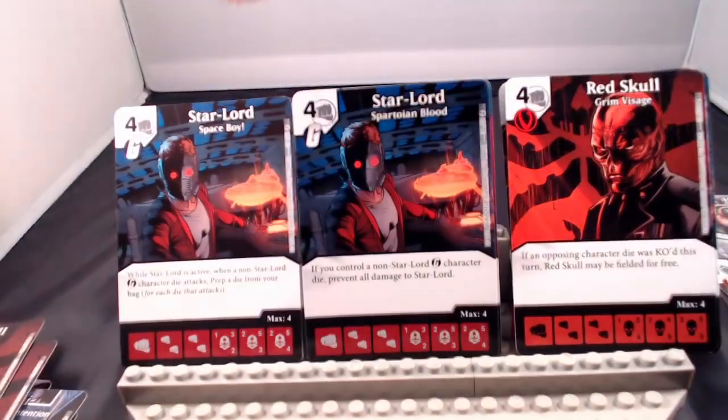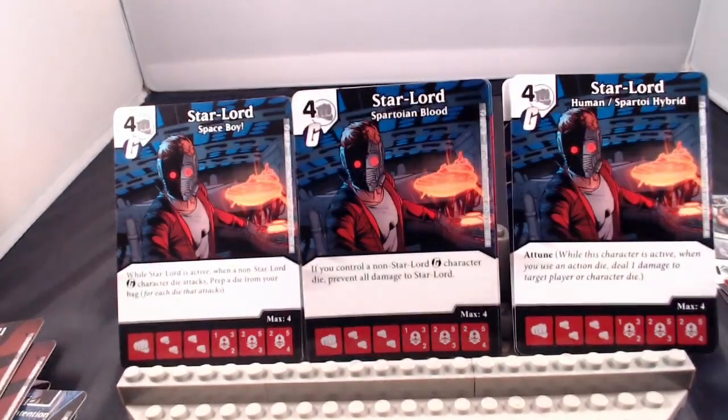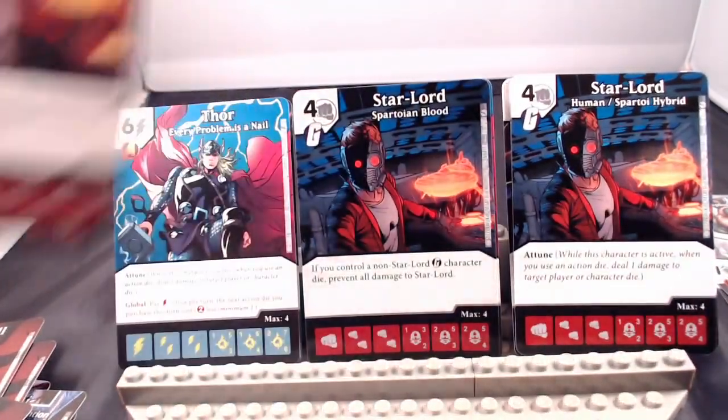Next up is Star-Lord, another Guardians of the Galaxy affiliated card at 4-cost fist. His versions: when Star-Lord is active, when a non-Star-Lord Guardian character die attacks, prep a die from your bag for each die that attacks; if you control a non-Star-Lord Guardian die, prevent all damage to Star-Lord; and Attune — when you use that action, deal damage to a player or character. If I'm using Gamora, I'd use the left or middle version. The Human Hybrid with Attune at 4-cost isn't bad either — he has solid stats at 3/2, 5/3, 5/4, and is a strong consideration alongside other Guardians cards.